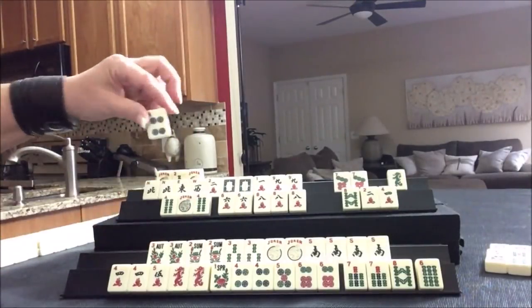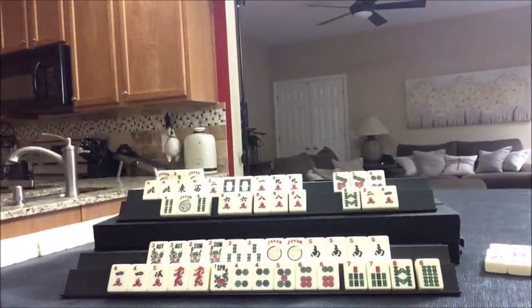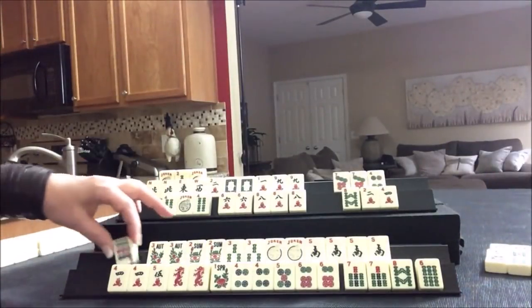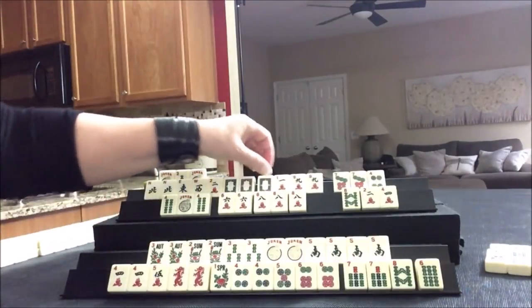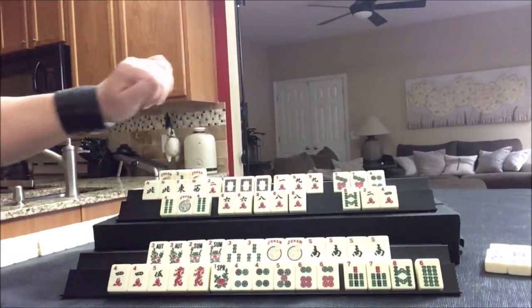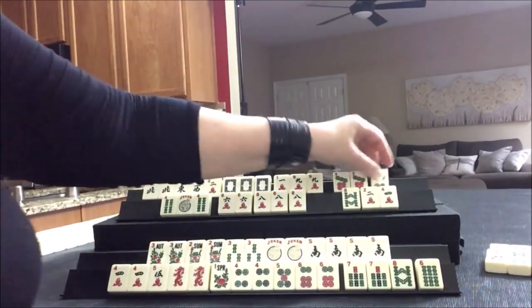Four dot - let's get rid of the dragon. Risky dragons. In this game, it's not so risky. Nine dot, discard. White dragon - that's a keeper. We need a pair, pong, pong, pair. Pair, pong, news, pong, pair. So let's go ahead and discard four dot.